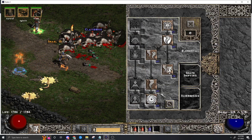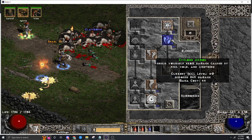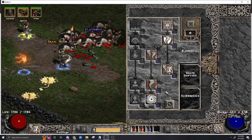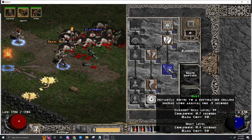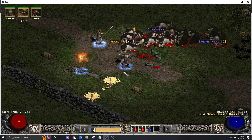Nothing in shapeshifting. You want to max Arctic Blast and all of its synergies: Cyclone, Twister, Tornado, and Hurricane. And then a couple points in Gust because you'll be using Gust to move around. That's the build there - get enough strength and dex to wear your gear, then Vitality.